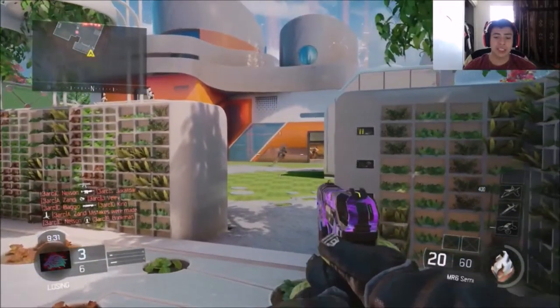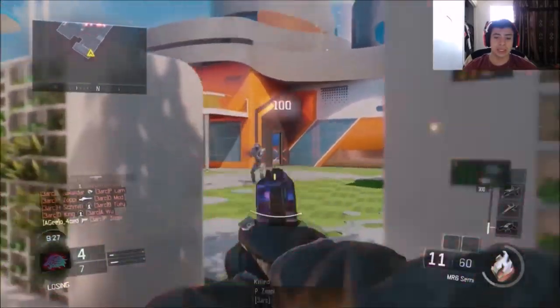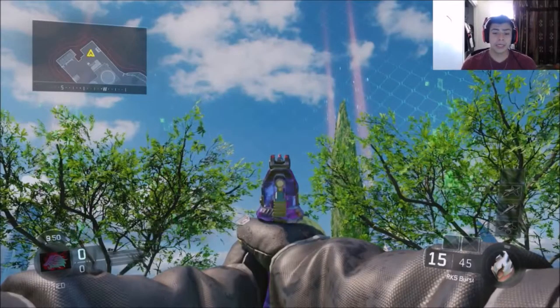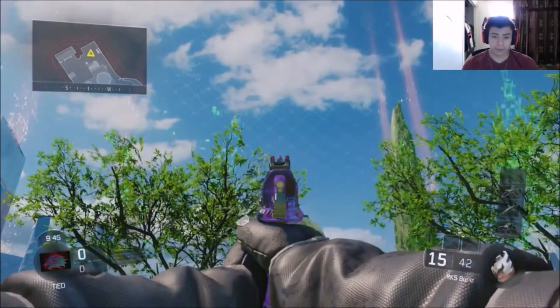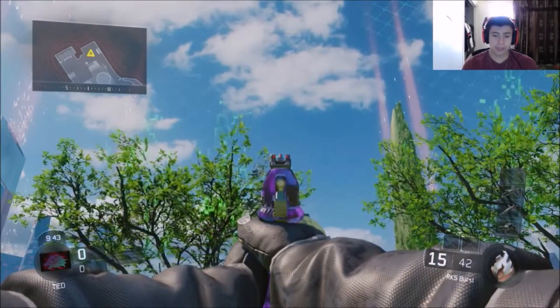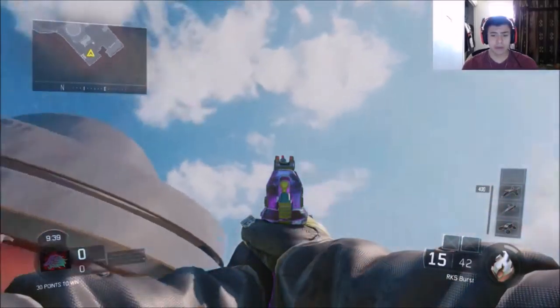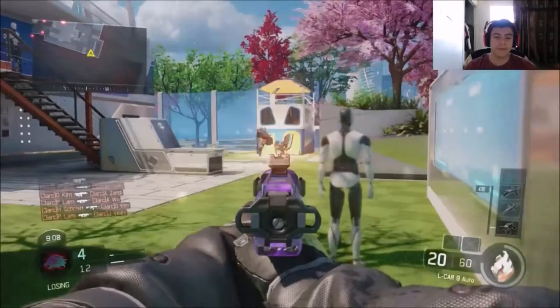The secondaries — starting with the MR6. Overall you can still see it, which is good because it looks nice. We got the RK5 — it's looking pretty nice. Even like this it looks nice, it has that red on the bottom of it. You can see the red and yeah, overall it's a pretty good looking camo on the RK5. The L-Car — you can still see the camo on it even if you're ADSing.